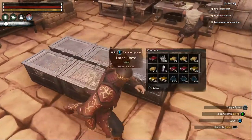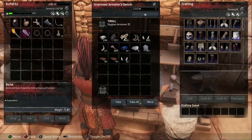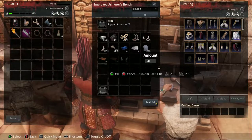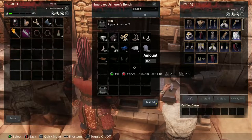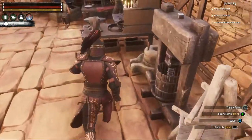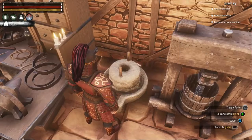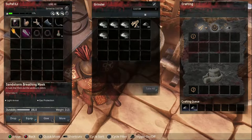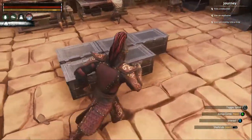I probably don't technically have bone meal but I do have a shitload of bones. I'll just grab like a hundred and stick them in the grinder - that'll make bone meal. Let's make bone meal. How much did I just make? Like four hundred something. Okay, that's cool.